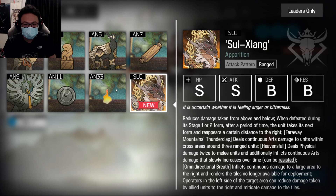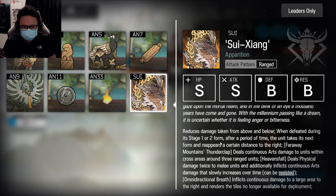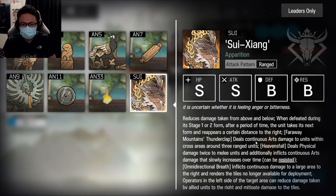Far Away Mountain Thunderclap — this is his ability that deals continuous area damage to units within a cross area around 3 range units. So his target priority first is range units.